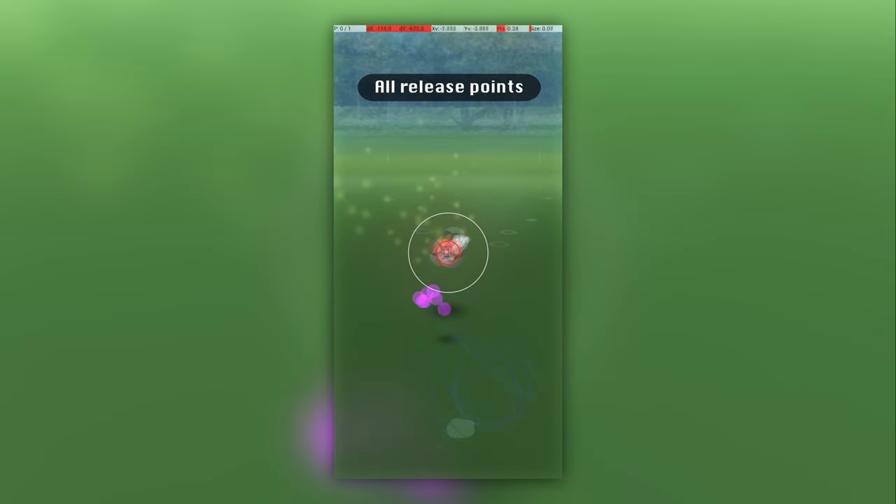Each pink point here shows the spot where my finger left the screen, resulting in an excellent throw. The orange point shows the spot that I believe you should target, and the arrow shows the direction that your finger should approach the release point. The Pokémon is close, so the throw should be quite slow.